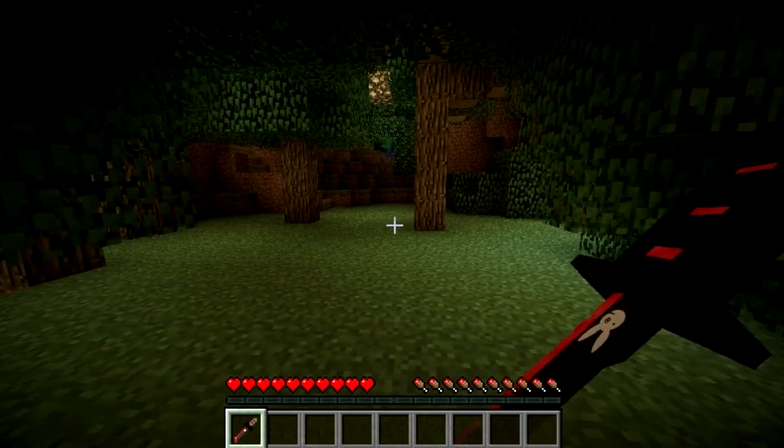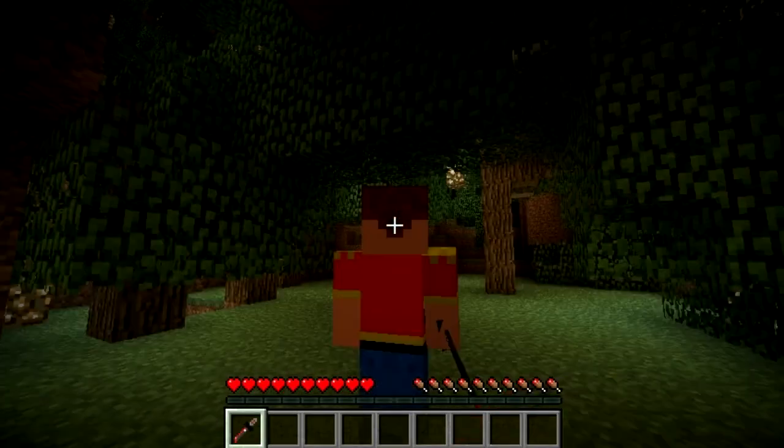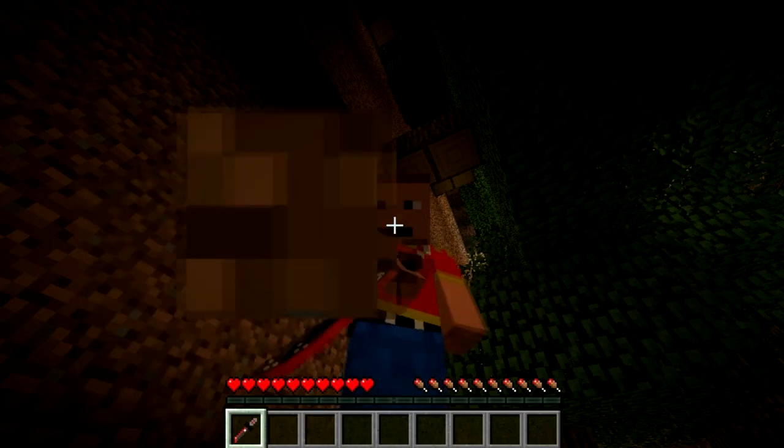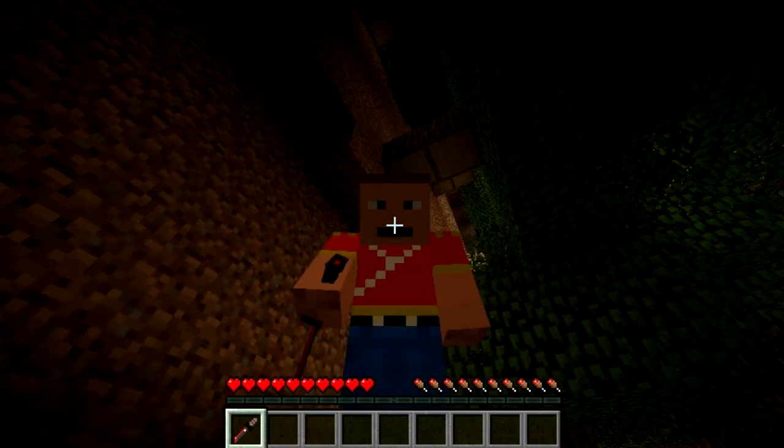Now this includes a nice sort of 3D animation of your actual dagger. You can see that if I do this, I'm actually holding it like a real dagger, like I'm about to backstab someone. Unfortunately the animation of my player still looks like it's punching.